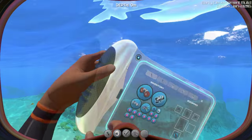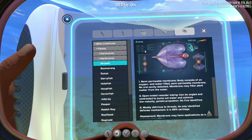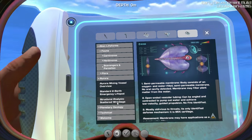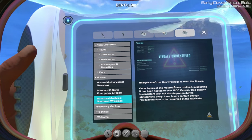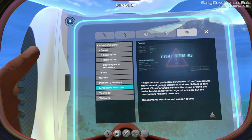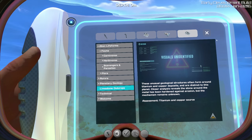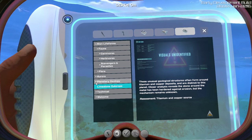Okay, let's check what we've got so far in our databank. We got quite a bit. Now we have structural analysis — scattered wreckage. You can pause if you want to read that. Planetary geology — so you can scan the limestone outcrops, and I'm guessing it tells you what's normally in them, so titanium and copper. If you scan a sandstone one, it'll tell you silver or gold. That's quite cool.